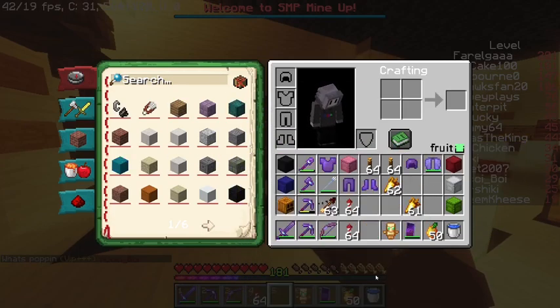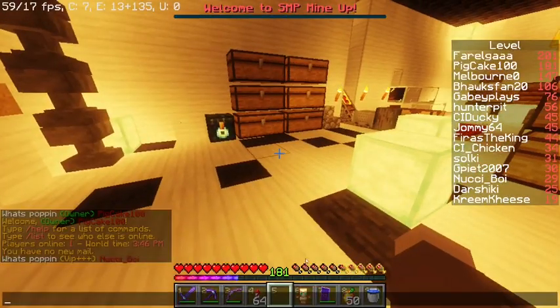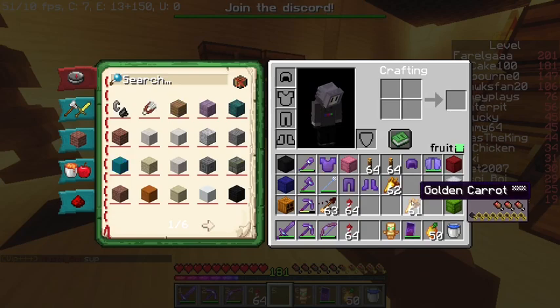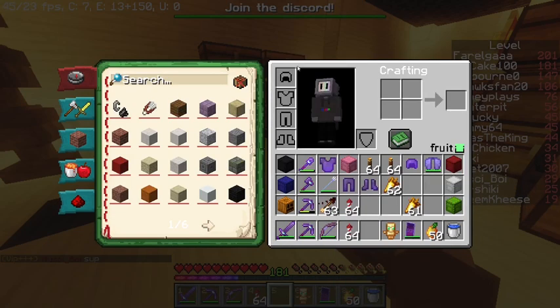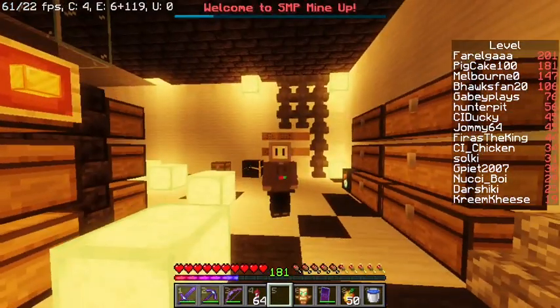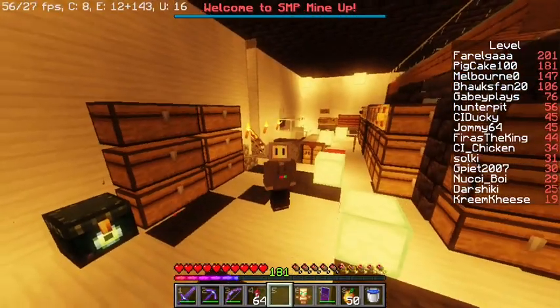Somebody just joined the server. So pretty much it allows you to see inside shulker boxes, have a hunger thing to see how much saturation you have, see how much saturation you're going to get from food items. I forgot to update that one, but I'll have the update in the description. It'll be fine. And then a few other things. So let's jump right into that one with Optifine actually. Yeah, let's go into that.